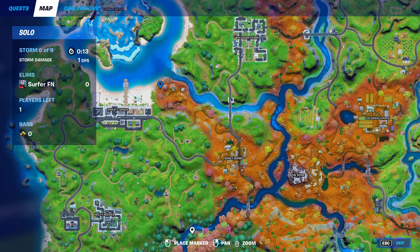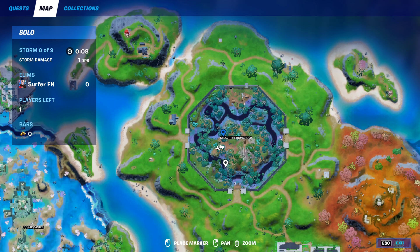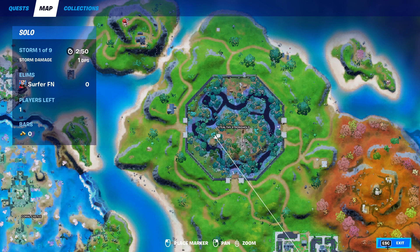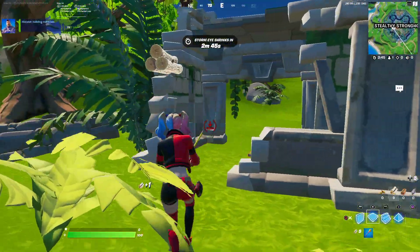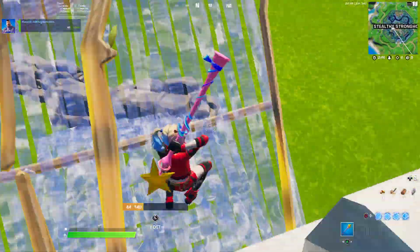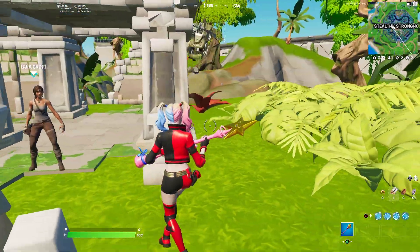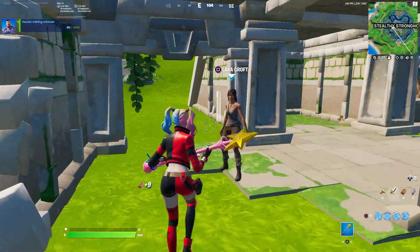So as you guys can see right here, I am at Stealthy Stronghold, and I'm pretty sure every time to the left of Stealthy Stronghold is where the NPC spawns. I'm not sure if that's the exact spot every time, but it will always be spawning at Stealthy Stronghold. Unfortunately, since I am in a private match right now, I cannot actually see my gold, but I didn't want to do this in a real match because everyone's going here right now to find this item.